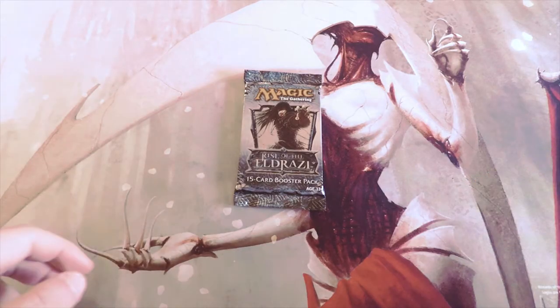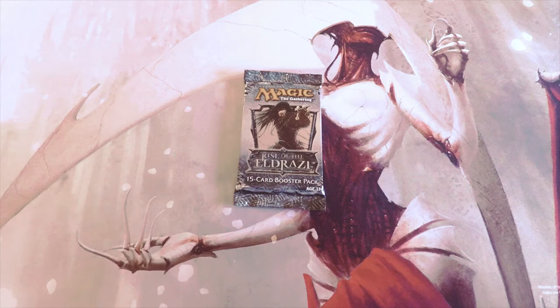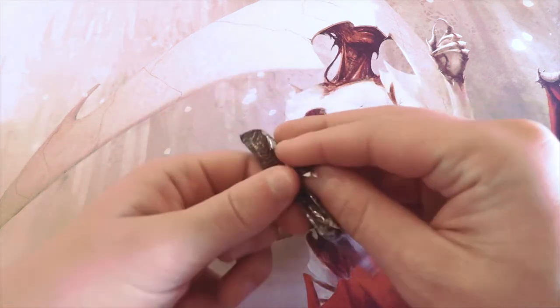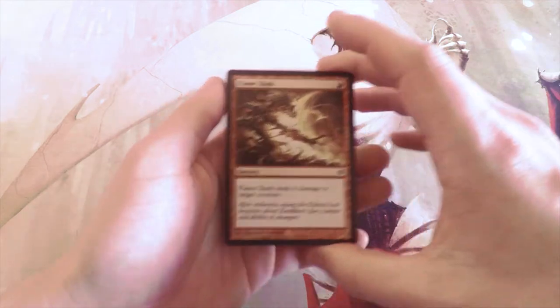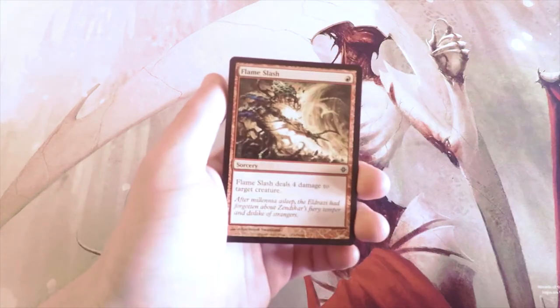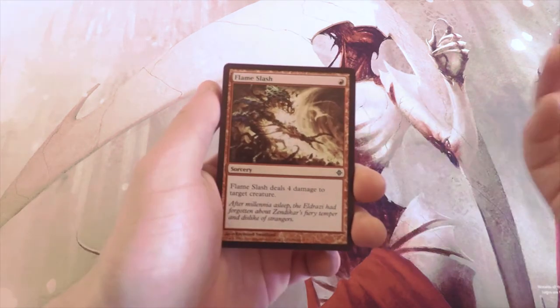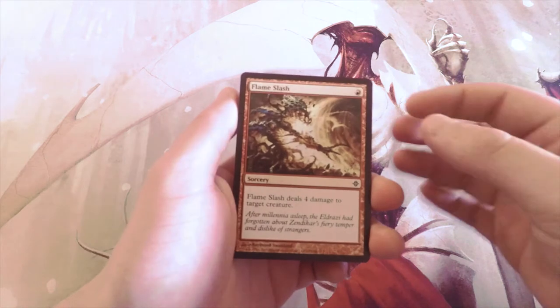Welcome to the next episode of the Crack a Pack series. Today we are opening up a pack of Rise of Eldrazi, which is absolutely a stunning set with quite a few fantastic cards. As with the last episode on Homelands, we're going to read through all the cards and then consider what we'd pick first if this were our first pack in a draft.